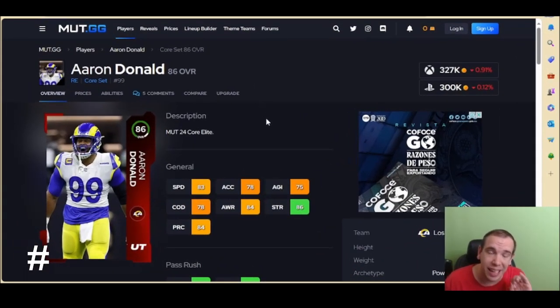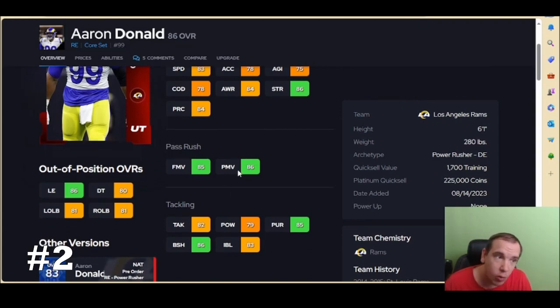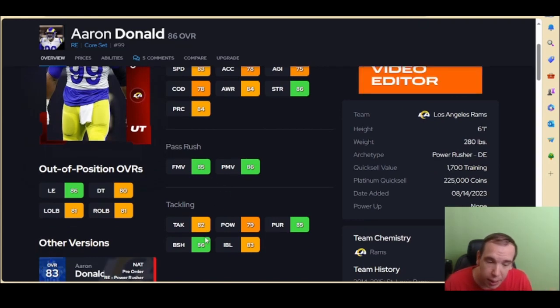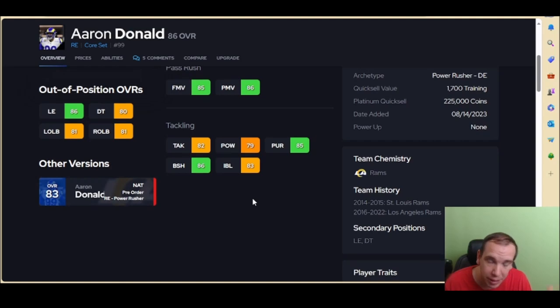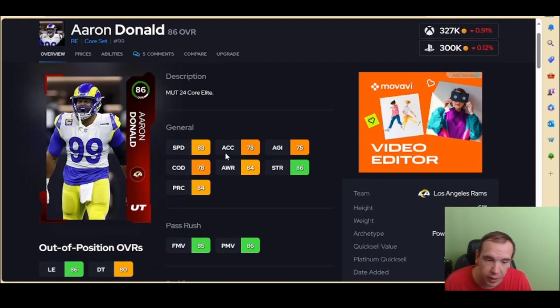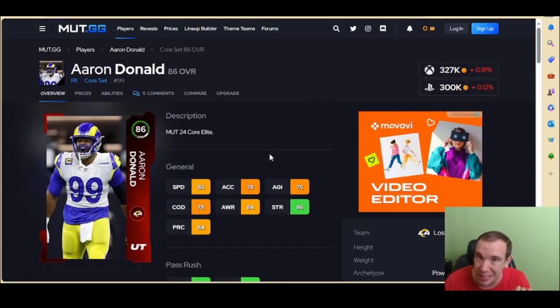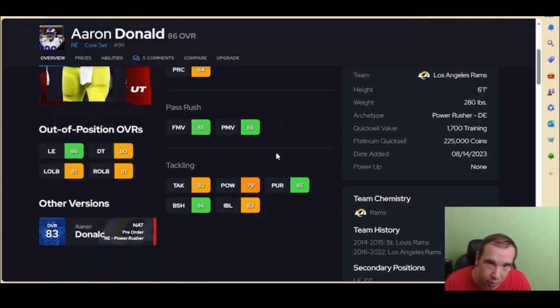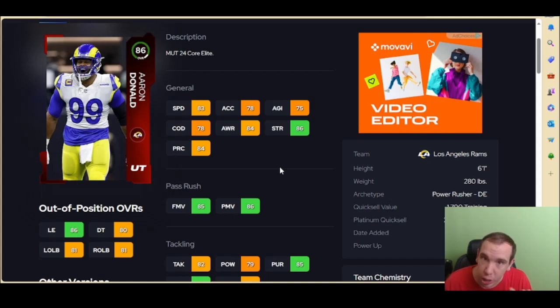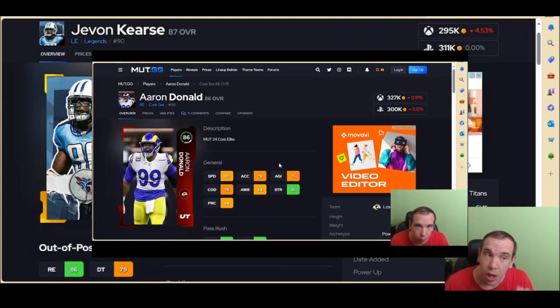Number 2 is Aaron Donald. He's already on the edge — he has power and finesse over 85 each, block shed to help against the run, and left end eligibility. His traits are perfect, his speed is nice, I wish his acceleration was better. He does have over 85 overall and this card plays well. I wish he had abilities — he does not. He is number 2, he is really good, and if you buy him you're going to be happy.